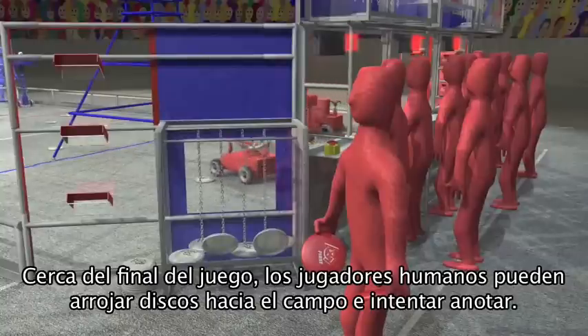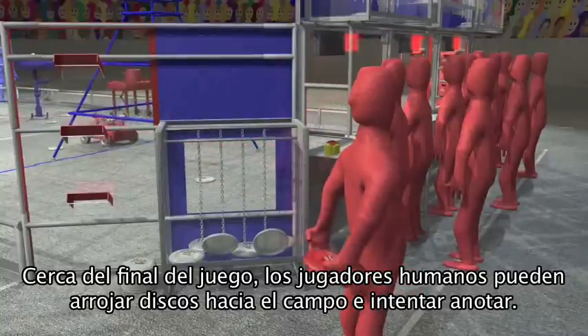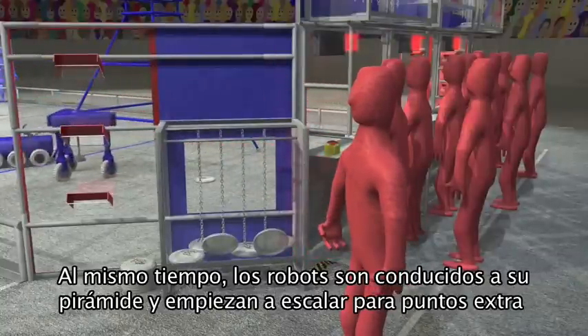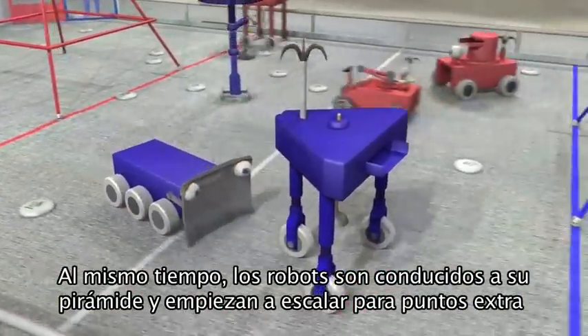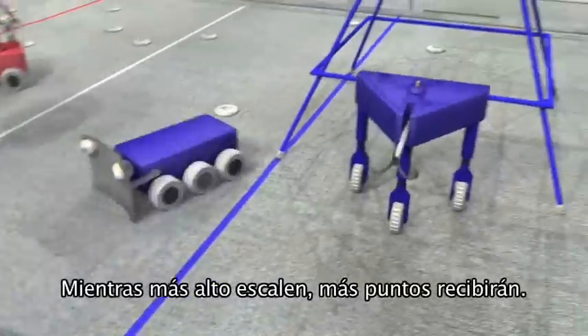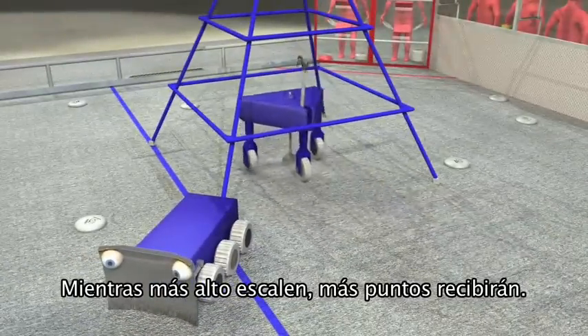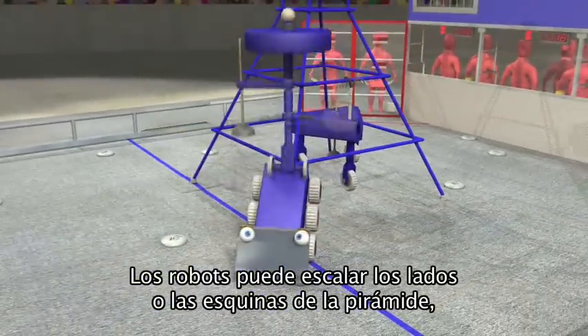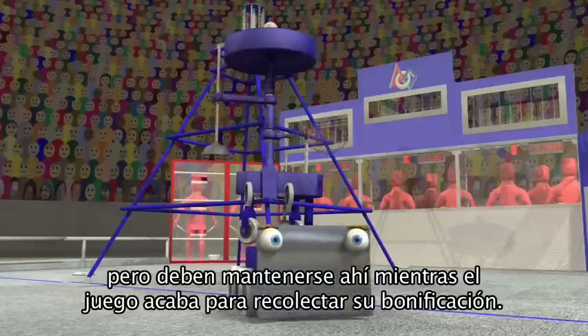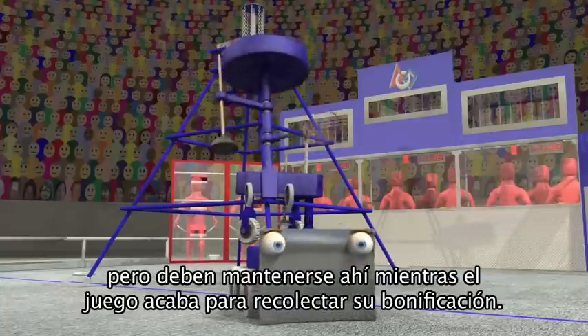Near the end of the match, human players can throw discs onto the field and try to score. At the same time, robots drive to their pyramids and start to climb for bonus points. The higher they climb, the more points they will receive. Robots can climb up the sides or the corners of the pyramid, but they have to remain there as the game ends to collect their bonuses.